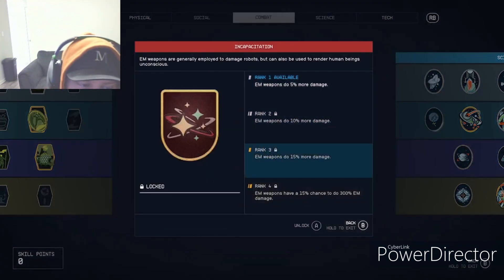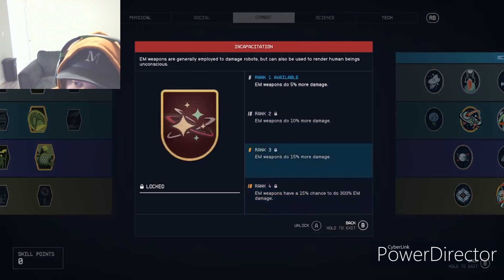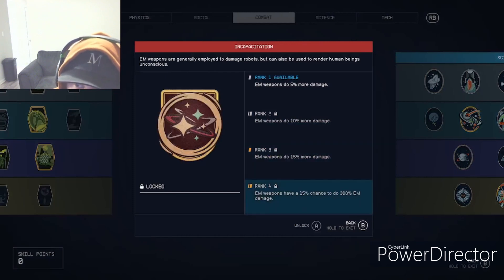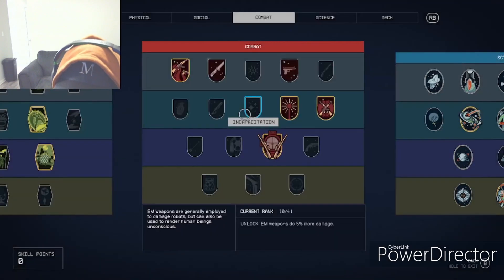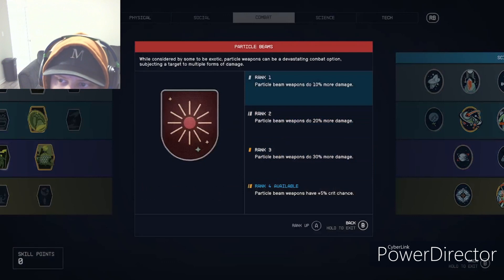Incapacitation is for EM weapons, which I don't really use. I assumed they'd be lame on the ground since they're for robots and ships, but actually EM weapons have a 50% chance to deal 300 EM damage at max rank — that's pretty insane. I might have to investigate that.